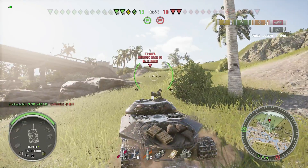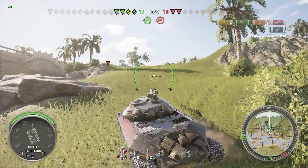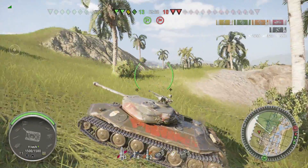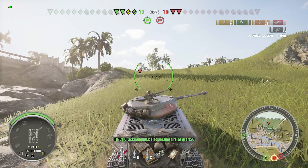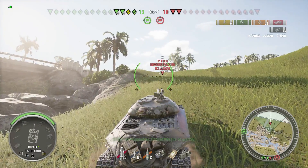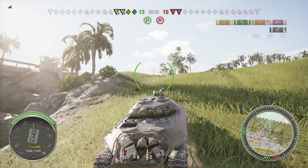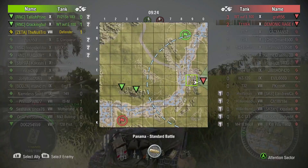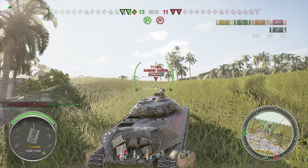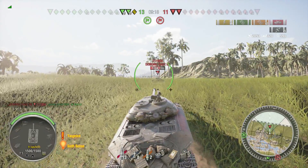Our Waffle just kills their IS-7. Now it's 4 versus 2 — we should have this game in the bag. There are 4 of us and only 2 of them, one being a Waffle E100, and we have a Waffle on our team. So this should be a piece of cake. Well, this is World of Tanks. It's not like there's 3 of my guys going up against 1 Waffle E100. E4 kills my Emil too — now it's 2 of my guys going after 1 Waffle E100.